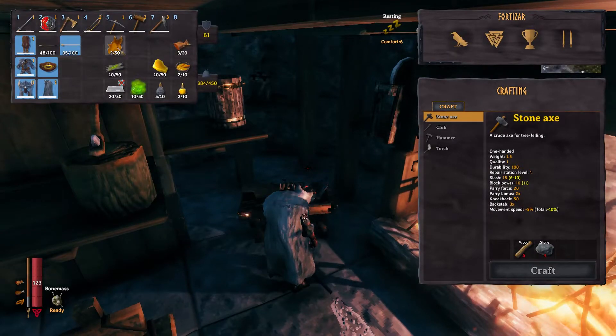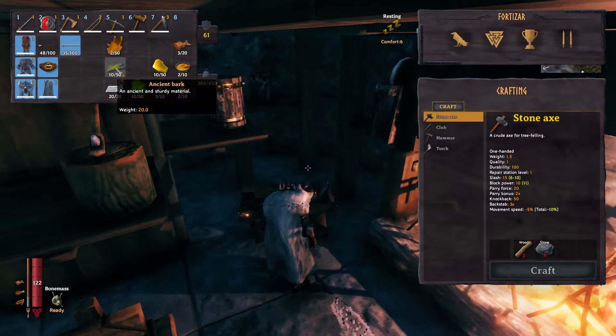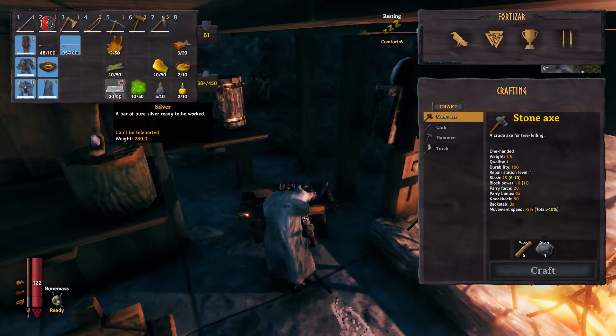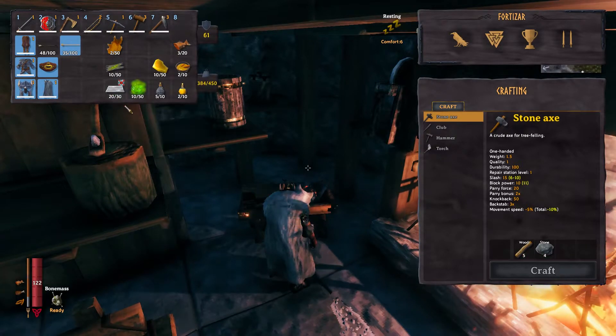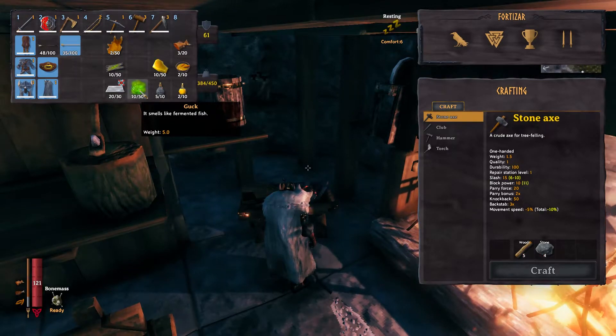Now that you have your Guck and you've unlocked the Draugr Bow, you're going to need two Deerhide, ten ancient wood which you harvest from the ancient trees in the swamp biome, twenty silver ingots, and ten Guck. This is the exact recipe you need to craft one Draugr Bow.